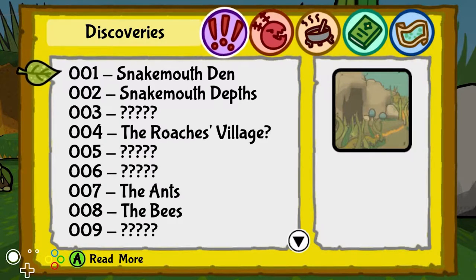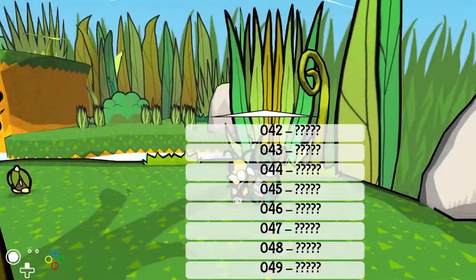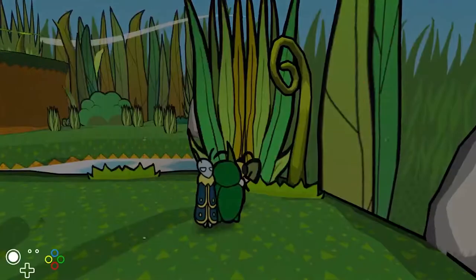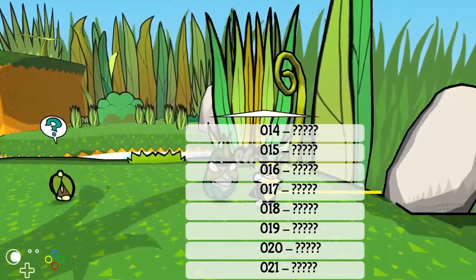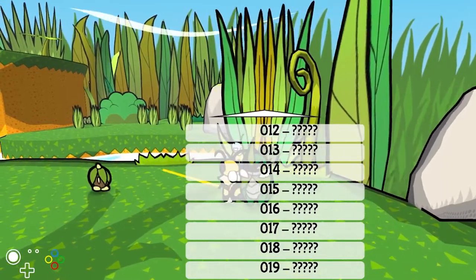You can do this glitch right after the tutorial fight — basically that's what we do in the speedrun. You open the discovery menu, and what you want to do is have the menu pull up, then when you close the menu you want to mash up. It takes some time to get, but when you get it you want to go into a fight — that's one application, what we do in the speedrun — but there are other applications I'll show later.